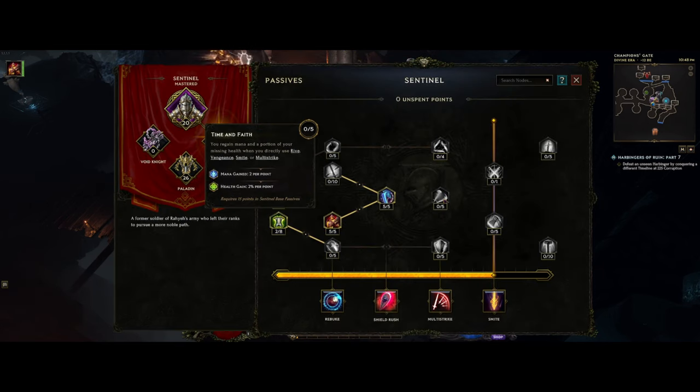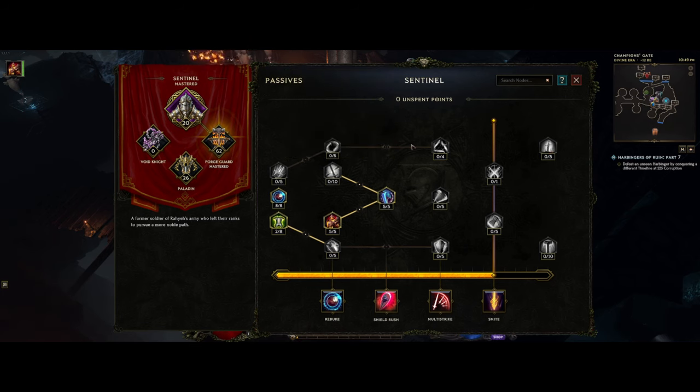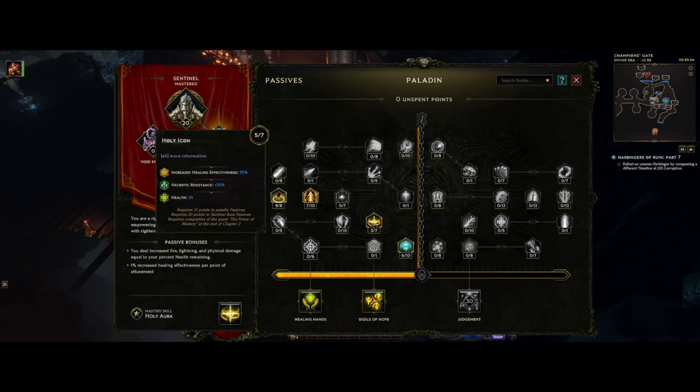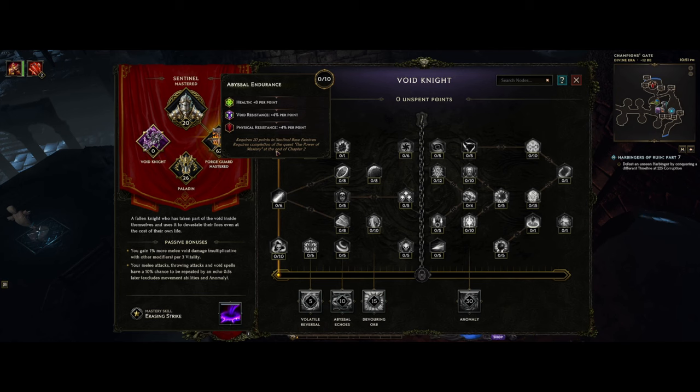For the passives it's just some small adjustments. We remove Time and Fate since we don't use those skills anymore, and we also removed Blade Master — it mainly just helped attack faster with Forge Strike, so if you still want a slightly faster attack you can put five points there and take five more points accordingly. Instead, I went into Paladin and put my extra points into Holy Icon for some healing effectiveness, Necrotic Resist which I really needed, and some health. I put the rest in Dedication for extra Attunement and some Mana Regen — Attunement also scales with your minions, which is great. You can also put some points in Void Knight; Abyssal Endurance gives health, Void Resist, and Physical Resist if you need them.